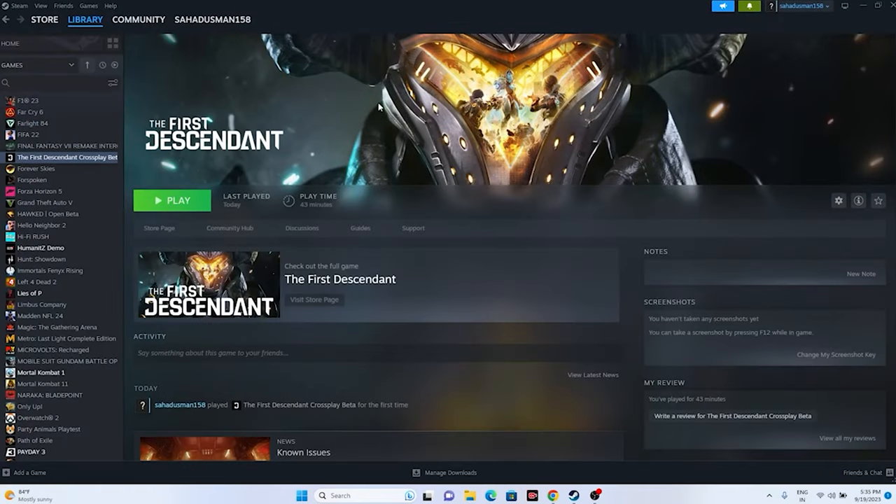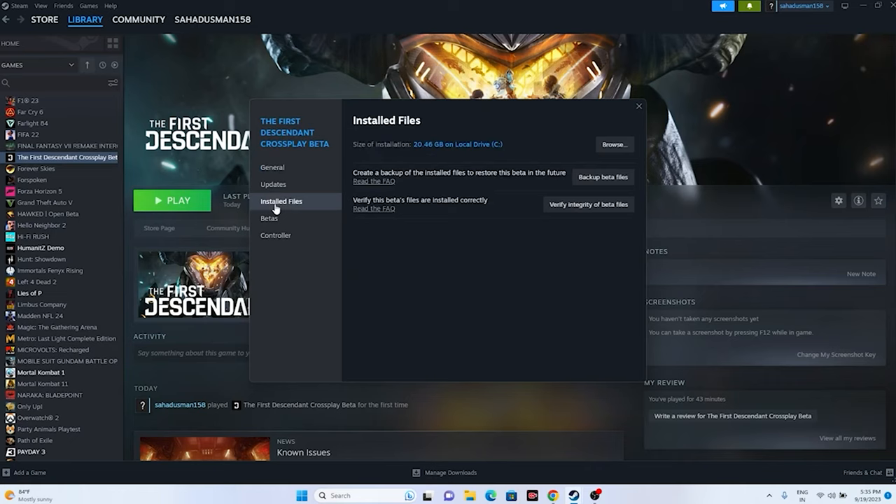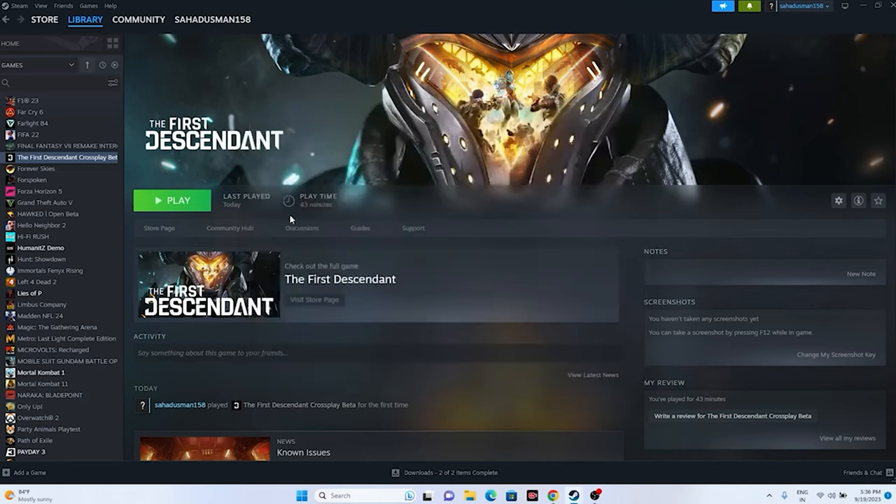One more important step is to verify the integrity of game files. Right-click the game in Steam, go to Properties, then Installed Files, and click Verify Integrity of Game Files. Wait for the process to reach 100% as it checks every game file. Once all files are successfully validated, close and launch the game.